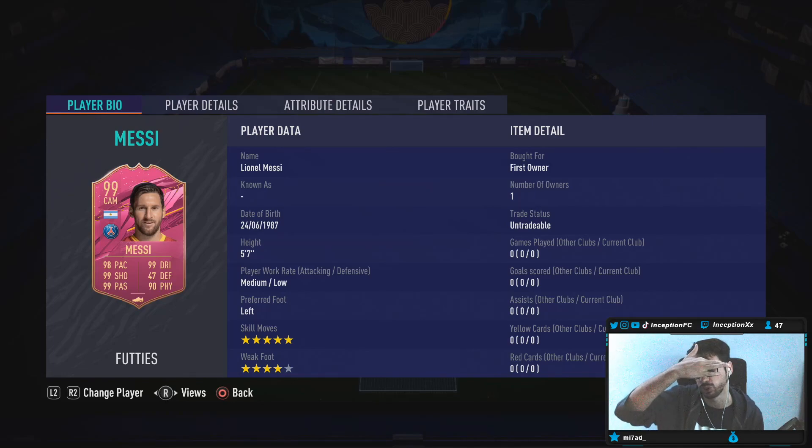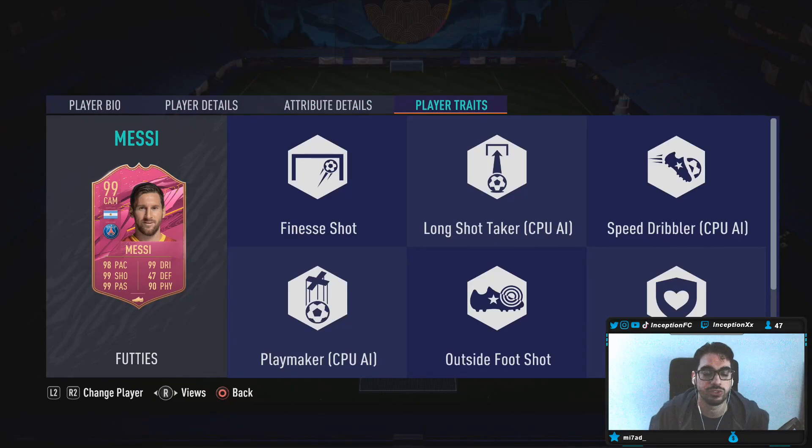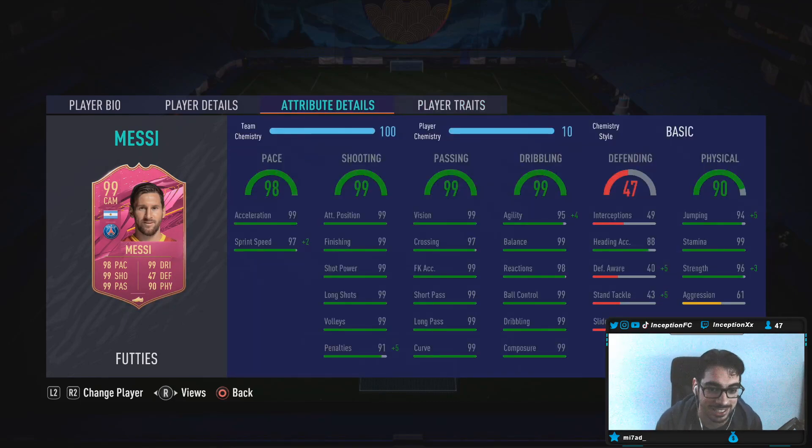Five-star skill moves, four-star weak foot — the skill moves upgrade is huge for this card. In-game player traits: he has the finesse shot trait, outside foot shot trait, and the one club player trait. With this card we don't need to give him a chemistry style, we don't need an engine or anything like that, because everything is essentially perfect on this card.